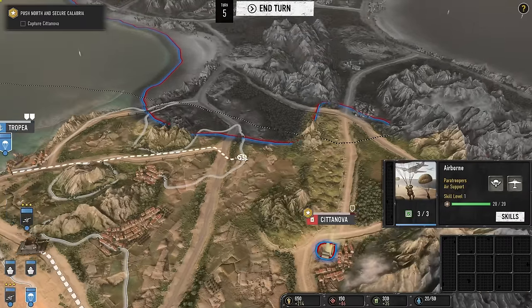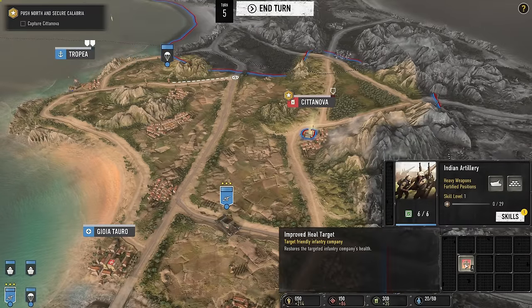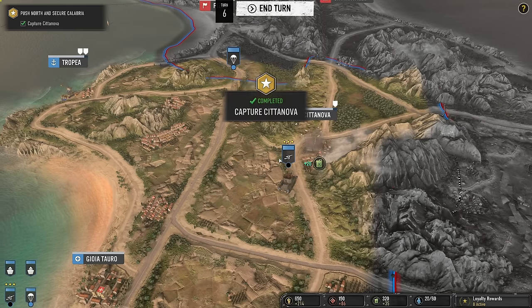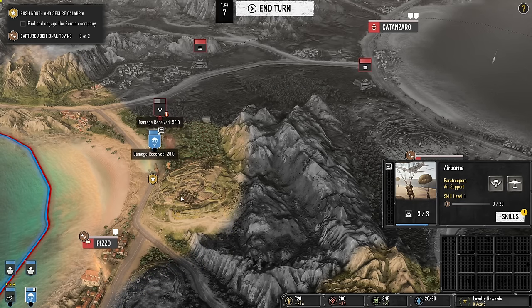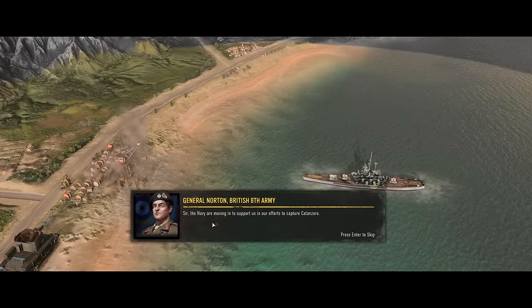After conquering both towns with the order obviously having no consequence, we train a second company, the U.S. Airborne. As we continue the 4X tutorial, it honestly is just not that interesting. We roll over a few towns, auto-battle another company, and finally capture Catanzaro, finishing off the teaching session and heading into the main campaign.